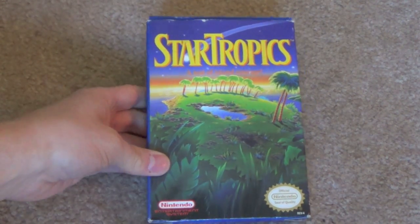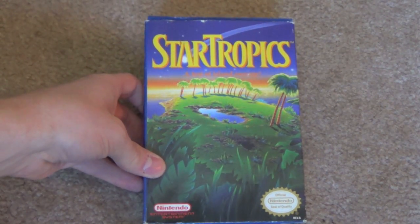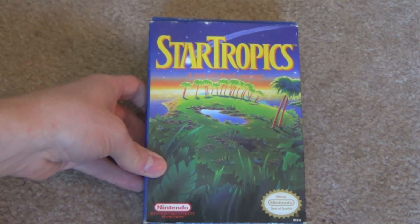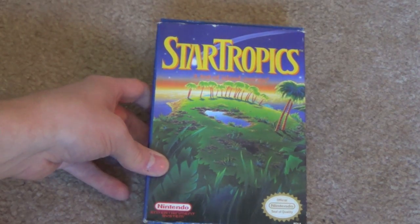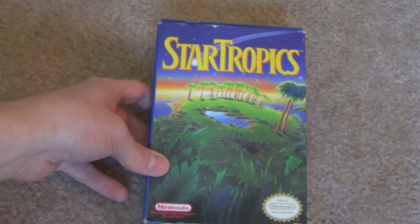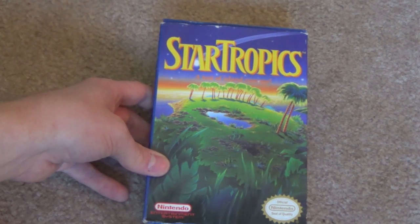Finally, I have two box arts that I find really evocative — just two of my favorites of all time. Here we have StarTropics on the NES. I look at this and think of all the strange areas and just the sense of mystery that surrounds StarTropics. I'll admit there's a little nostalgia and fuzzy childhood memories that go along with that. But there's no character here, nothing — it's just a landscape, and it makes you wonder what's around the corner, what secrets do these islands hold. I like that a lot.